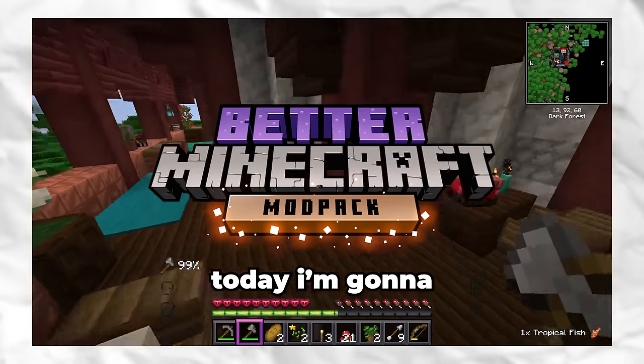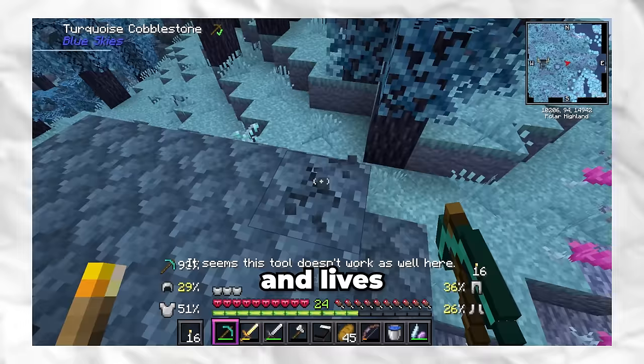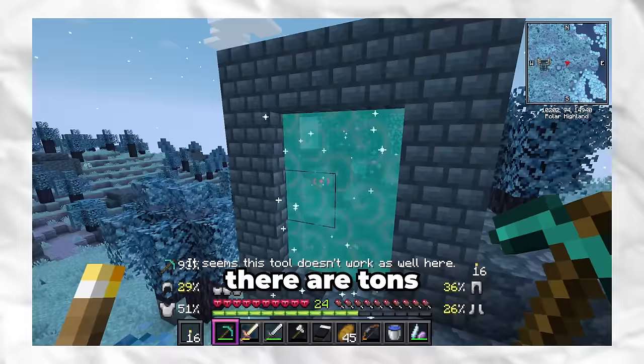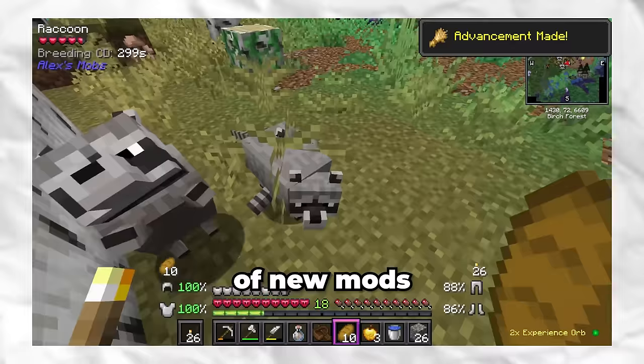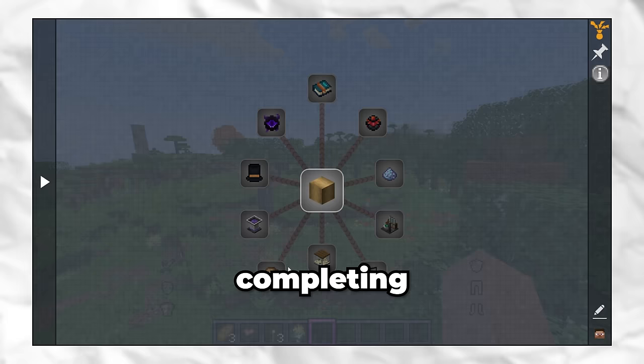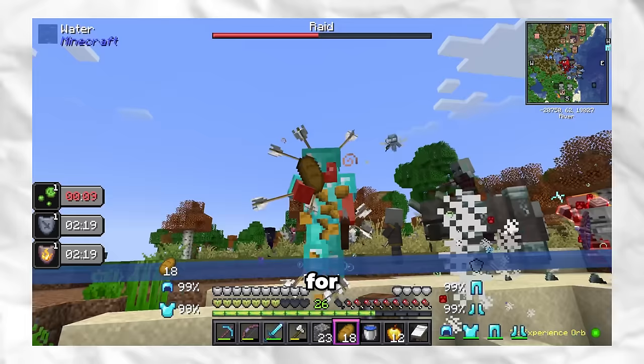Today I'm going to be surviving 100 days in the Better Minecraft Mod Pack. This mod pack adds a lot of stuff and really does make Minecraft better. There are tons of new mobs like raccoons, bison, gorillas, and more. There are also a lot of custom structures, bosses, biomes, and stuff like that. In this video I focus on completing the overworld quest tree, which includes things like defeating a custom pillager raid and crafting some cool unique items. Join me on my adventure into the most requested mod pack for a 100 days video.